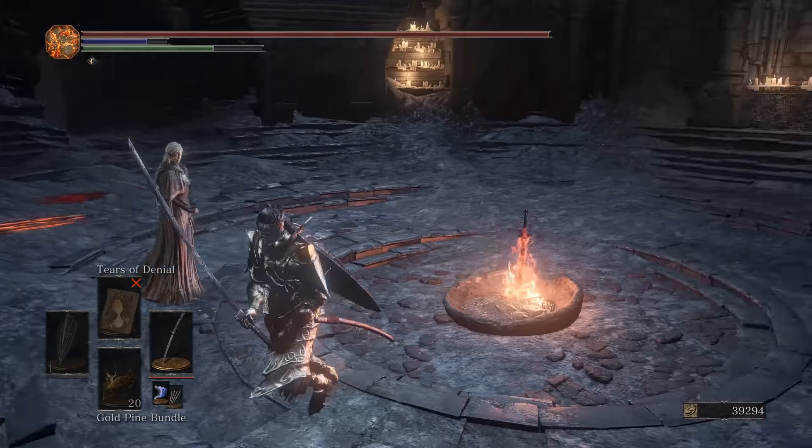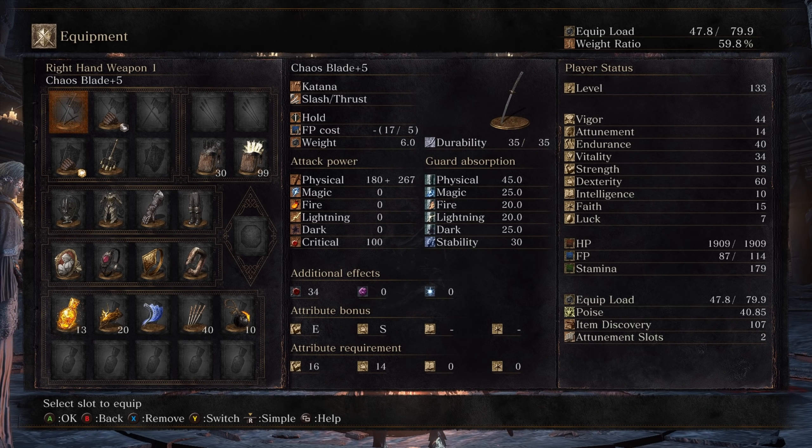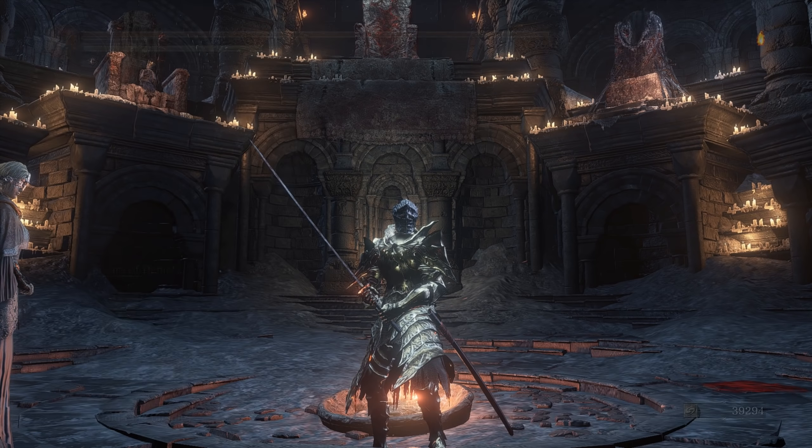Since this weapon actually hurts you when you land attacks, I'm going to be keeping a regen item in my offhand, and maybe swap on the Sun Princess Ring to heal more, depending on how much damage it does to me. I'm really unsure, as I haven't used it in a long time, so we're just going to see how that goes. Here's the build for the Katana — it does best on pure dex, so 60 dex. You could push it up to 70 and have less endurance and vitality if you'd like, but this is just the dex build that I already had, so I didn't optimize it for the weapon. 60 dex is quite a lot. Let's just get into the arena.